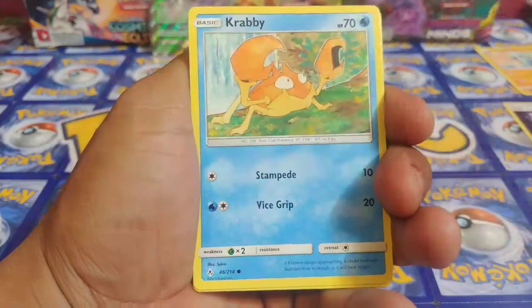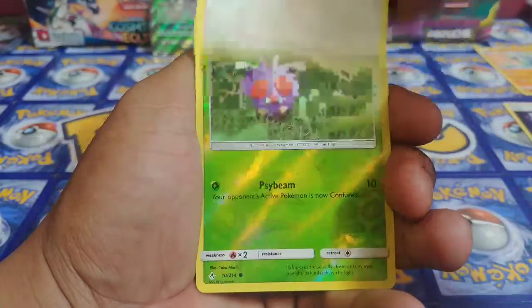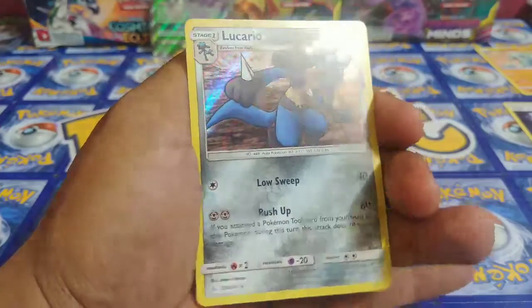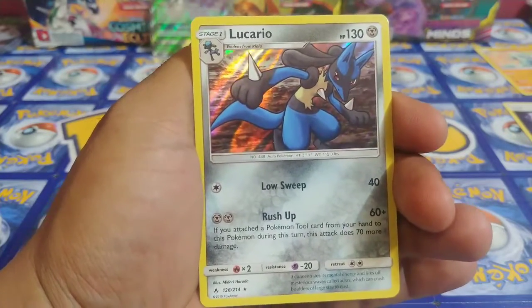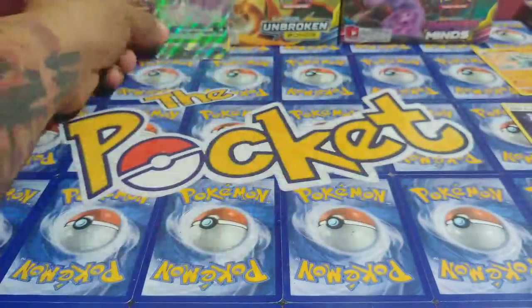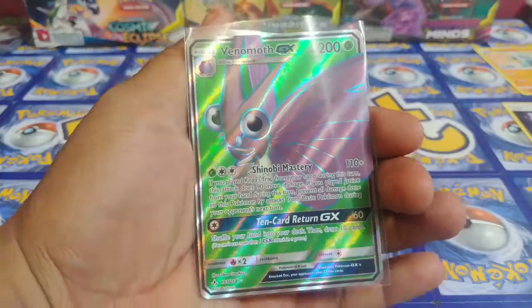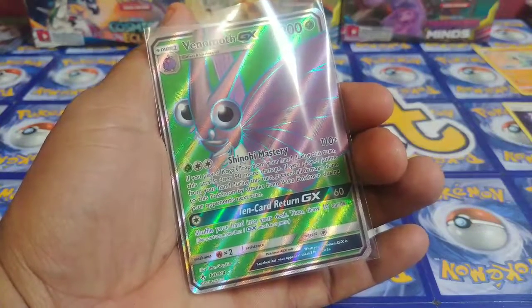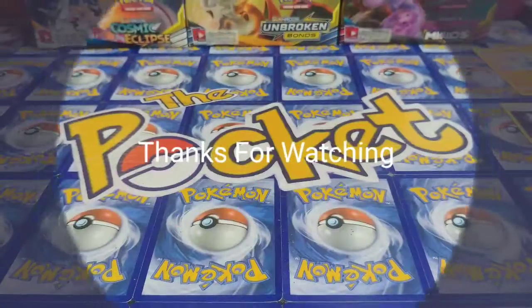We got Crabby, Reshiram & Charizard — oh, Reshiram & Charizard! Look at that! Litten, Reshiram & Charizard again — another Reshiram & Charizard — and Lucario holo, guys. Awesome holo on that Lucario, really nice artwork as well. Beautiful card. Unfortunately we did not get the Reshiram & Charizard we were looking for, but we do have this beautiful Venomoth. Make sure you join me next time guys, this is your boy Leonidas956 — had a blast opening cards for you today. Make sure you like and subscribe, catch you next time!